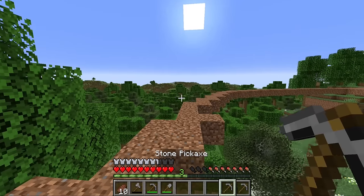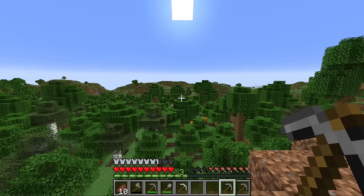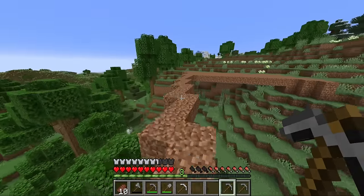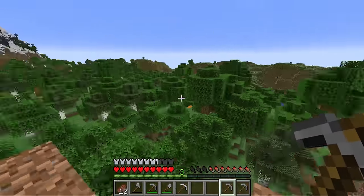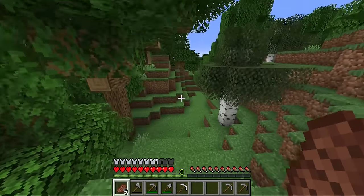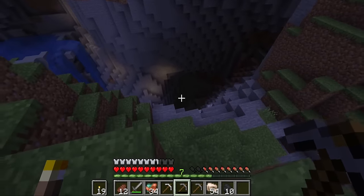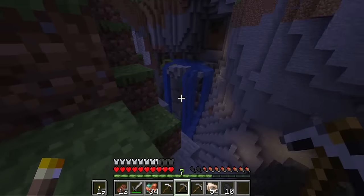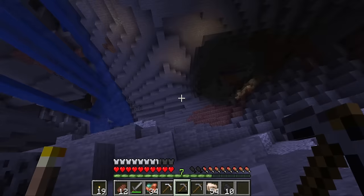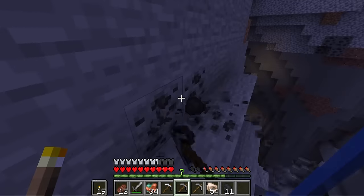I'm grabbing our stone pickaxes — I also have an iron pickaxe from one of the villages — and we're going to do a little caving to grab coal for torches. Once we get this filled in with dirt, it'll be a mob trap underneath, so we need to torch-spam it to stay safe at night. I don't know how I missed this on the way in, but there's actually a larger cave right here with a little pond — this is crazy and pretty. Maybe we try going down in there? Yeah, let's do it. Let's be brave and adventure, because it's nighttime anyway.